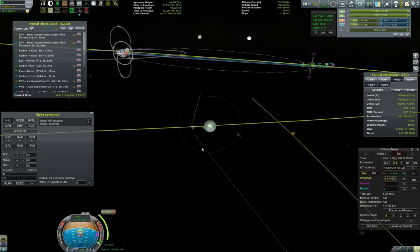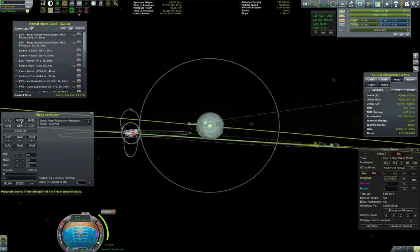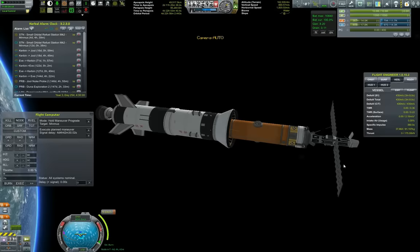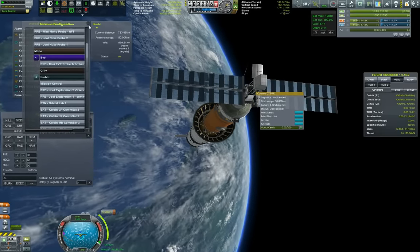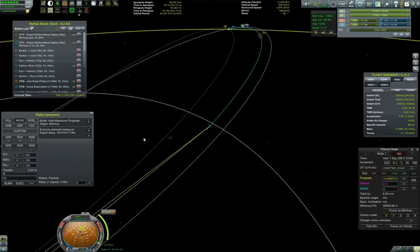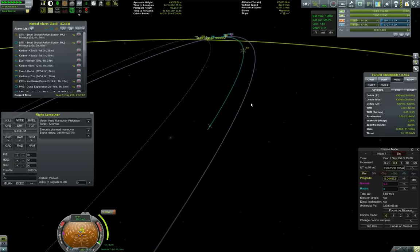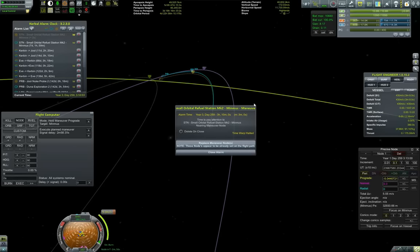Without further ado, let's add another maneuver node. As we burn to Minmus we end up here, and now I want to fix my approach, so I'm fiddling a little with the maneuver node — I think this should bring it to a very nice orbit. Extending our communication dishes and transferring slowly to Minmus. Our Jool window is approaching, so we have to make sure we're paying attention to it.